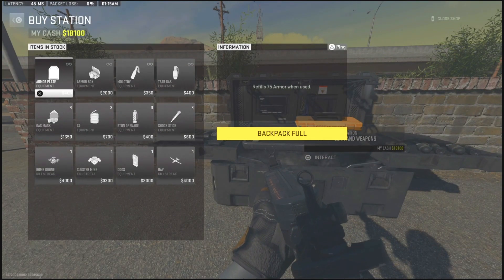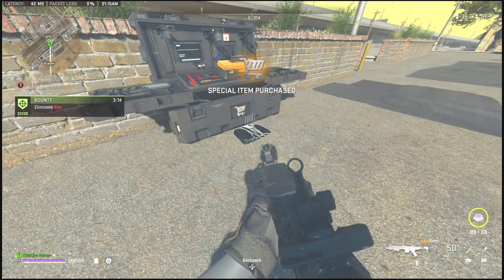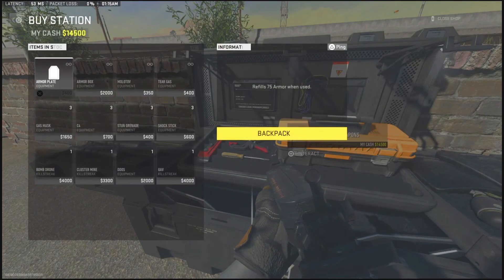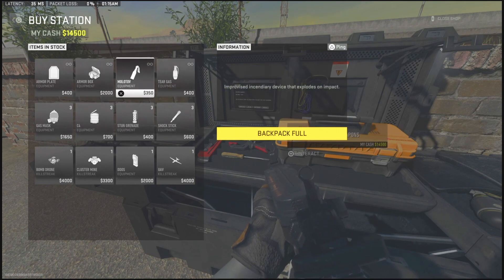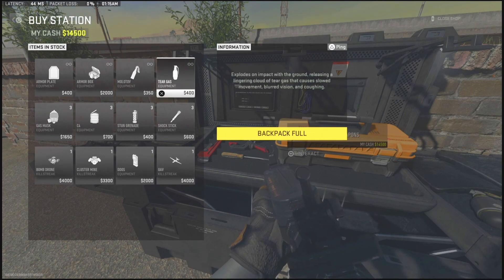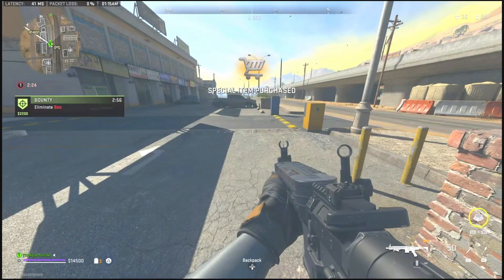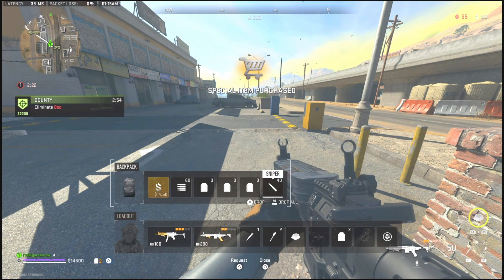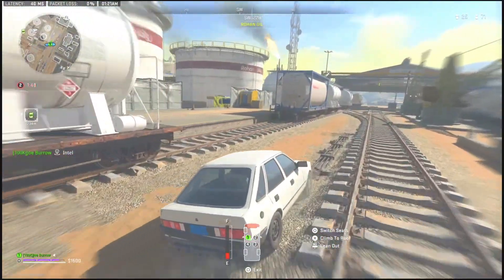Now let me show you what they actually did fix with the recent patch. If you go to the buy station and buy armor plates, the XP no longer shows up for buying that item. No XP shows up for buying anything from the buy station anymore in regular Warzone. Before this playlist update, if you bought any armor plates it would show you the XP, but now it just says 'special item has been purchased.'